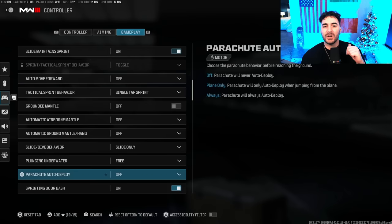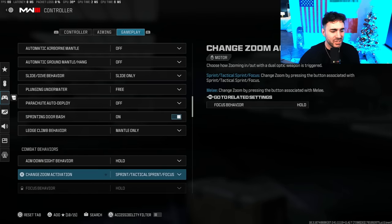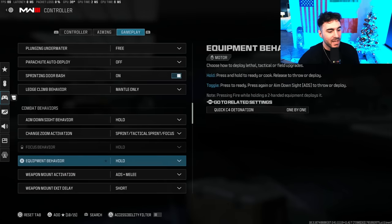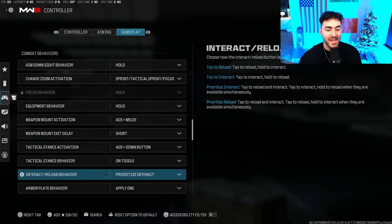Plunging Underwater — I have this on Free. Parachute Auto Deploy — turn this off; this will allow you to parachute closer to the ground and get there faster without hanging above an enemy. If you're not used to playing with it off, just be careful not to splat. Sprint Door Bash — turn that on. Ledge Claiming — Mantle Only. Aim Down Sight is Hold. Change Zoom Activation as Sprint. Tactical Focus is for holding your breath. Equipment Behavior on Hold. Weapon Mount — change this to Short. Weapon Mount Exit Delay — you want everything as fast as possible.